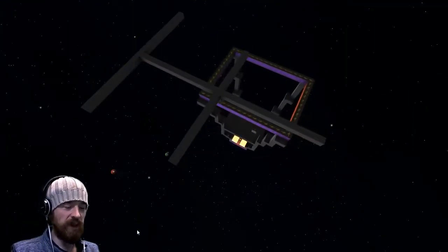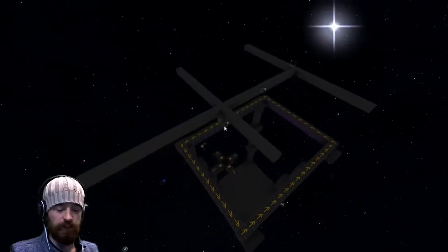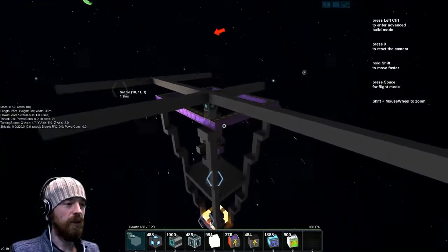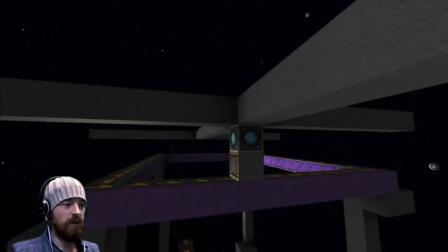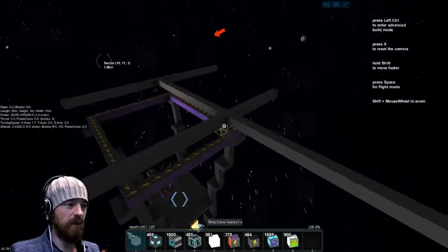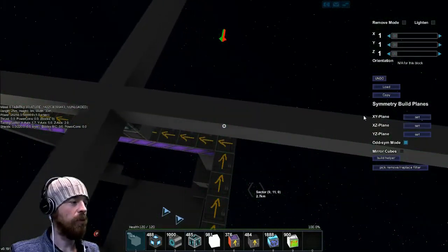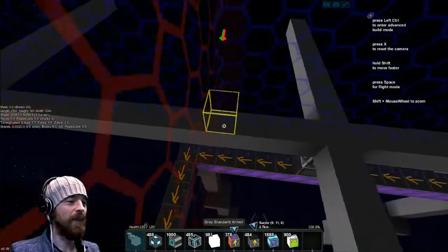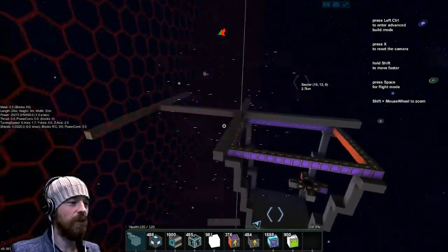Hello everyone! I'm building a ship but the pieces are moving as I'm building it. Oh my god, it's moving! I'm gonna make it work — I need to put symmetry mode on. Stop moving, stop moving, come back! This is actually quite fun. Okay, right, what am I doing?